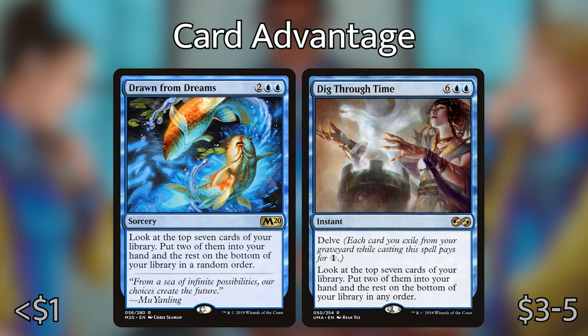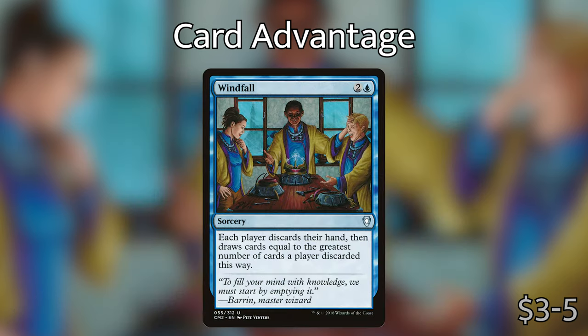For card advantage, I've put in Drawn from Dreams and Dig Through Time. They're basically the same ability, except Dig Through Time has a higher initial mana cost but you can delve away cards from your graveyard to reduce that cost. Both get you seven cards deep into your library and let you get two cards from among them right into your hand. I love these cards and put them in as many blue decks as I can — it's super solid card selection and card advantage that can help you find the right card you need.